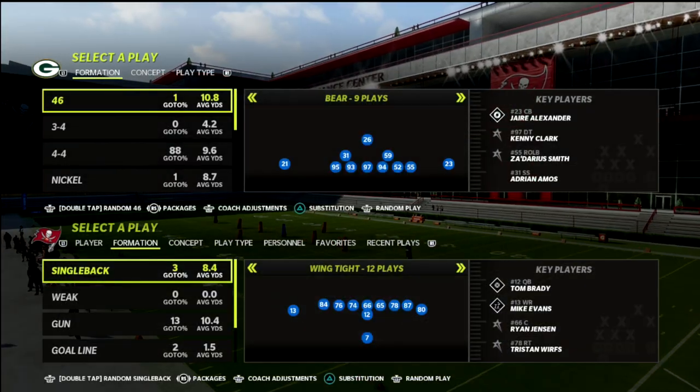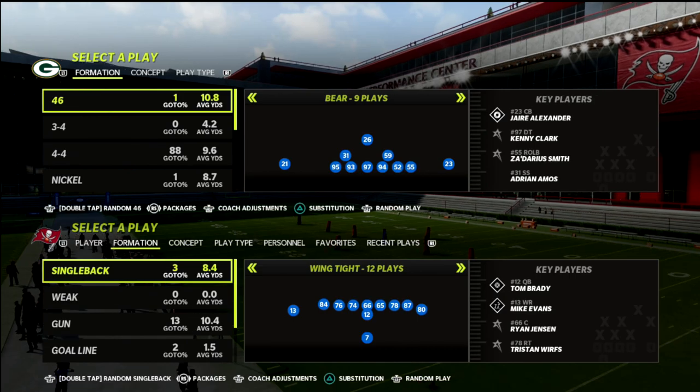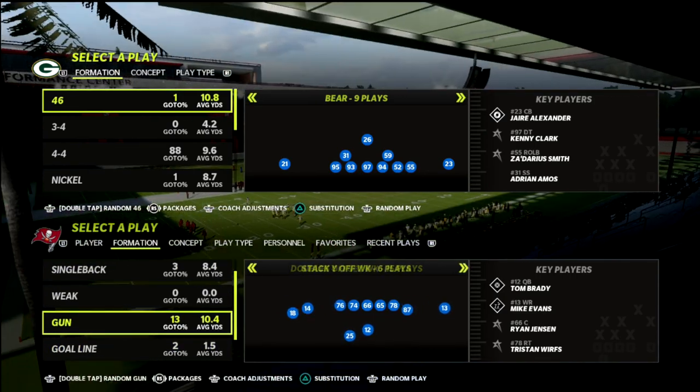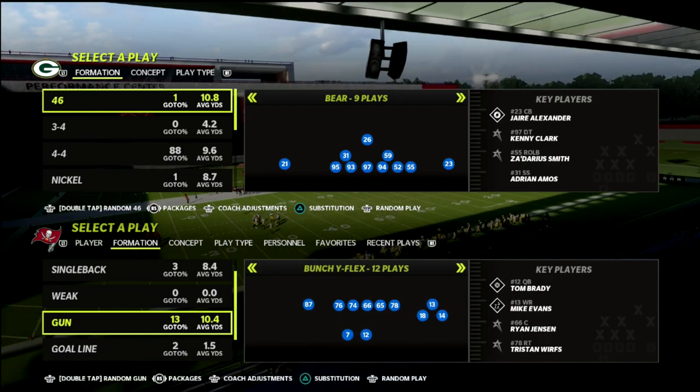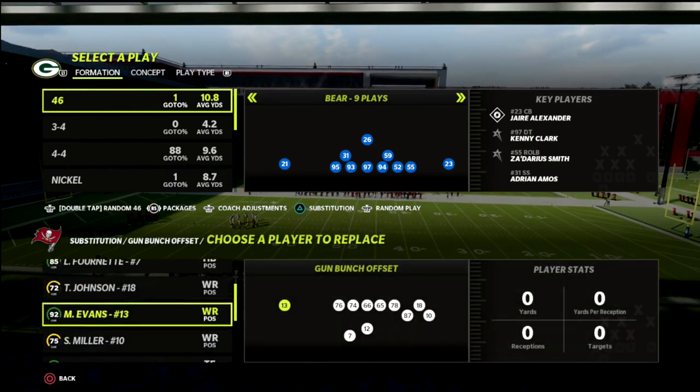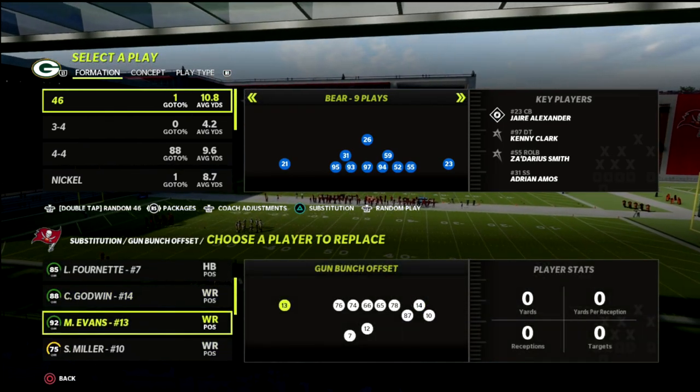In this video, I wanted to share with you one of my favorite short side gun bunch passing concepts in Madden 22. This is going to teach you a really great little play out of the bunch formation to really attack 30-yard clouds and really any coverage — any and all coverages in Madden 22.